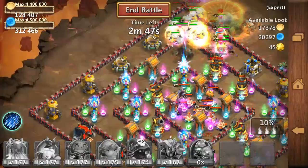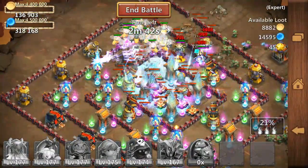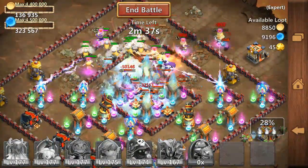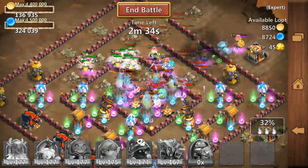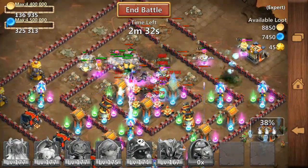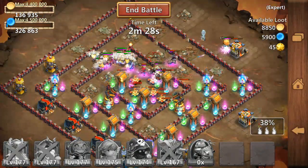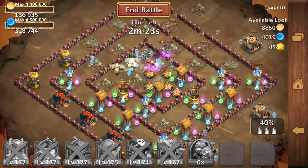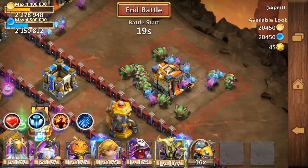Everything was going great. The Guardian Angel worked well on my heroes at a good time, but the Magic Towers — the Magic Towers are a pain in the ass. They're perma stunning my heroes, and while my heroes are perma stunned they're not able to do anything. So it was very very close — we have 40% right now — but 50% was not possible at that time.